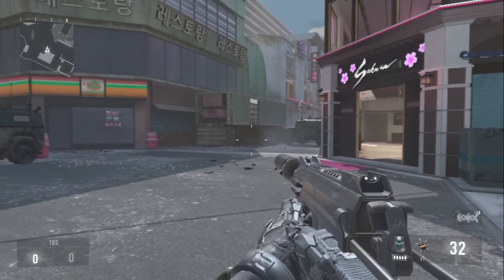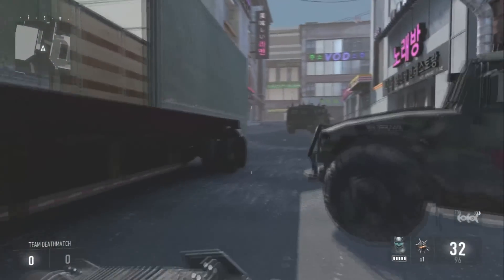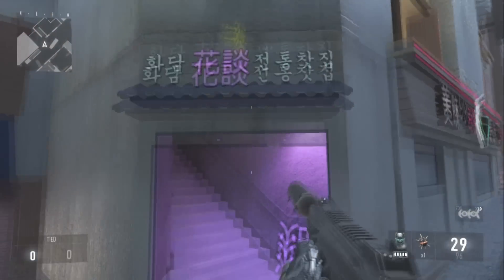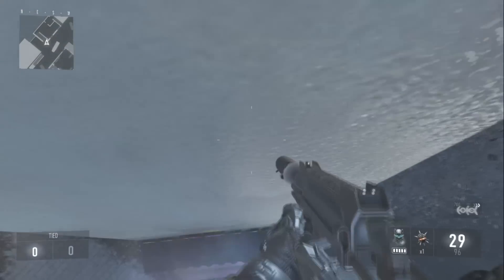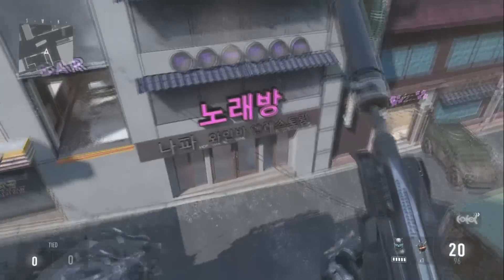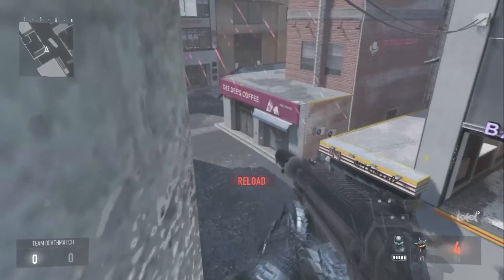The second glitch is on the other side of the map from the first one. All you do is run over to this part of the map and there should be a purple doorway right here. Jump on top of the doorway and then jump on top of what's above the doorway. Once you've done that, move to exactly where I do, double jump, and then move to the right a little bit. If you do it correctly there should be a high barrier that you land on top of.